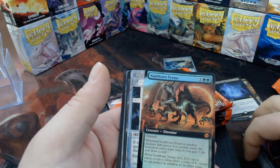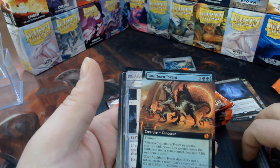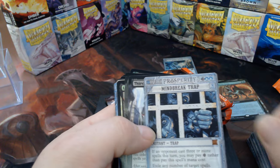Wow, that's a borderless foil Vault-Born Tyrant — that's pretty sweet! It's not the crazy raised foil version. And a Mind Break Trap in the same pack — wow!